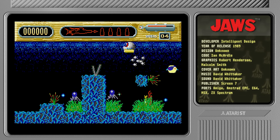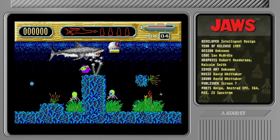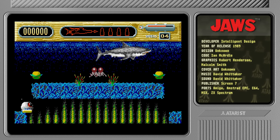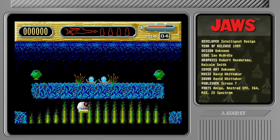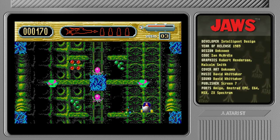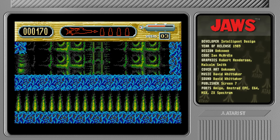The game takes some liberties with the story. We're supposed to find a weapon — it's been split up into different parts and then we're supposed to defeat the shark with it. It's apparently pretty weak. What should I call it — an adventure action game? More like a collect-them-up, I suppose.